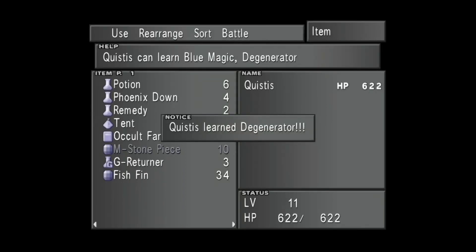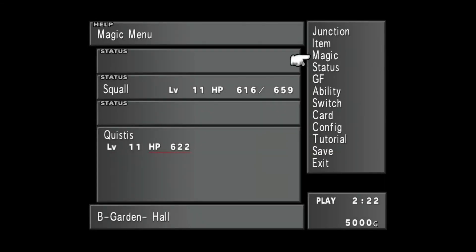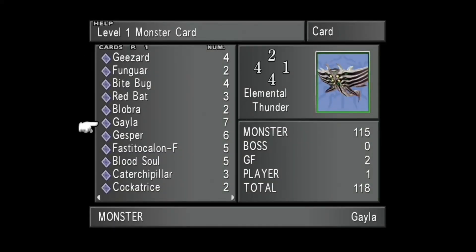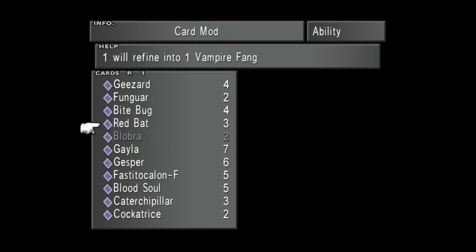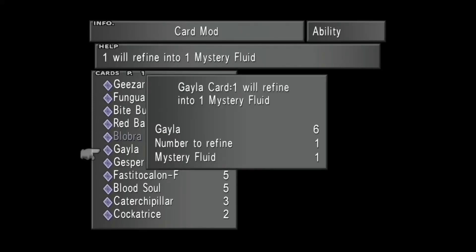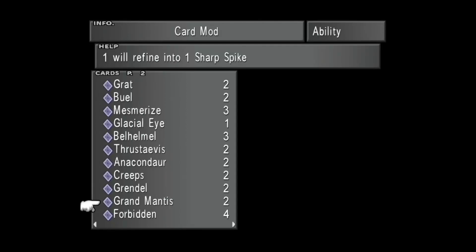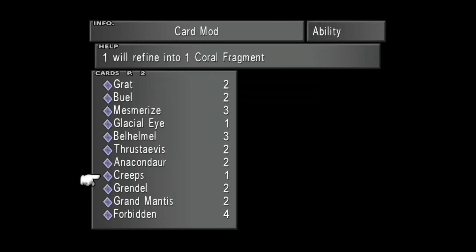Quistis learned Degenerator! There are a few more we can get. I have a Gala card - let's use the Card Mod ability. Gala gives me a Mystery Fluid. And a Caterture Pillow gives a Spiderweb. Level two: Creeps - yes, I have one. That gives a Coral Fragment. I think that's all I can do there right now, so let's head over to level three. We got some good ones here.